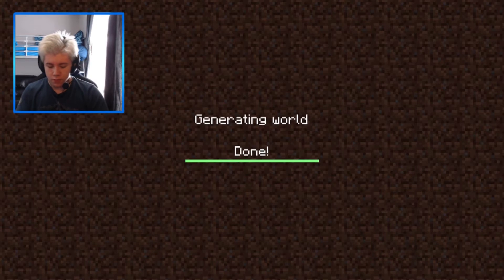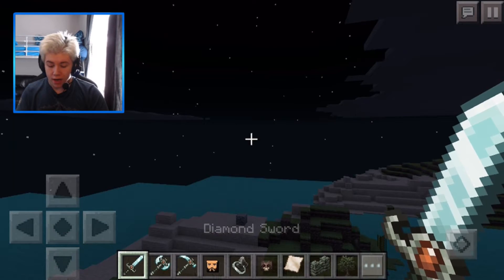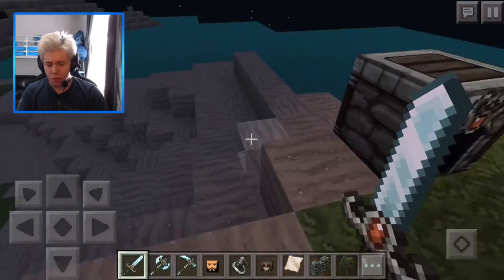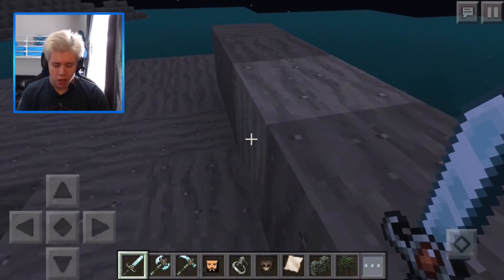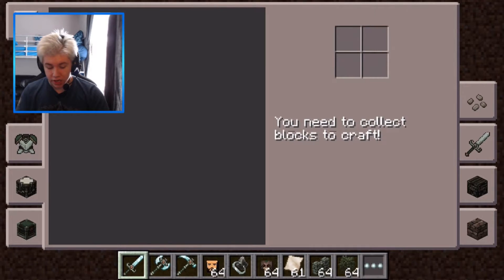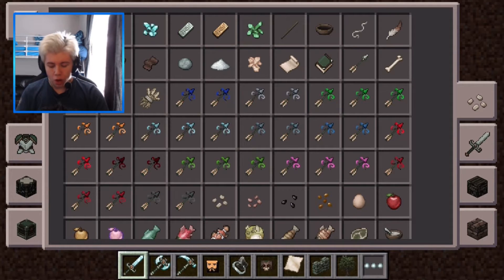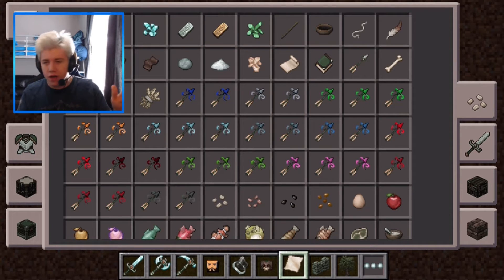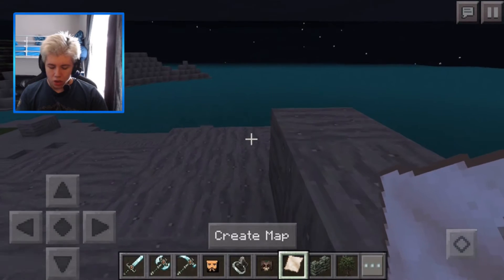So I'm in a world right now. We have got maps and other cool things, bug fixes, etc. So let's get into the update. We have finally got maps — we have empty maps and maps to create as well, which is pretty cool. This update is mainly focused on maps.